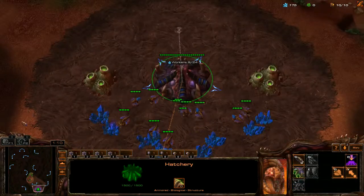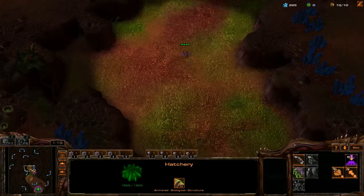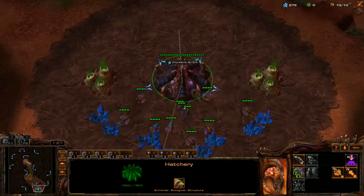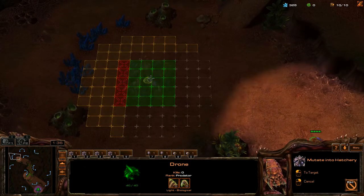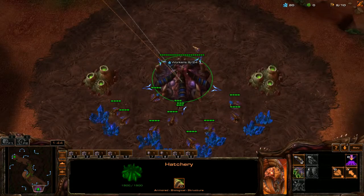So that's what I'm going to do. By the time this drone makes it over there, it should be about 300 minerals that I have in the bank, so he can go ahead and place that Hatchery down. The build's pretty simple — it's just using the drone out later so you get a little bit more money. We're just going to wait until we get 200 minerals, build 2 drones, get the Overlord. That's how I like my Proxy Hatches.